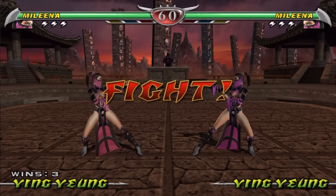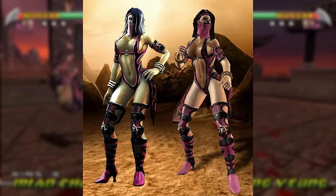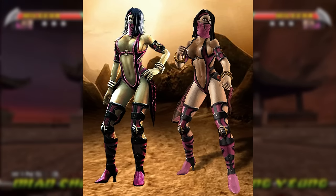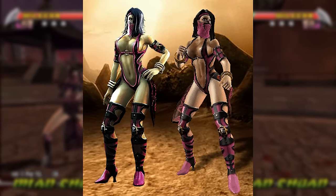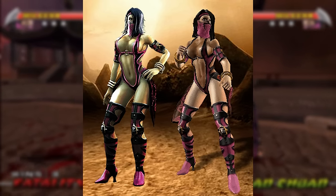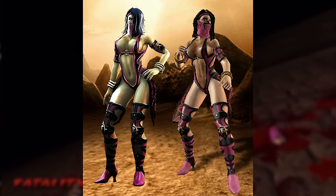Moving on to number 20, her second 3D debut in MK Deception with her alternate design. Many people really like this one but unfortunately I'm not one of them. Positives: I really like the veil, the hair, how they removed gloves for bracers on her wrists, and the wraps around her biceps. However, the rest I'm not the biggest fan of — the team focused on making it look attractive but less practical, more like a nightclub outfit than a fighting costume. The torso and waistline pieces are barely there.